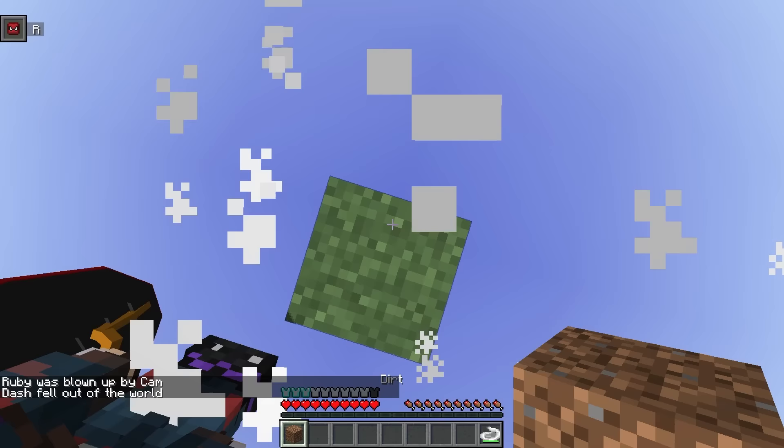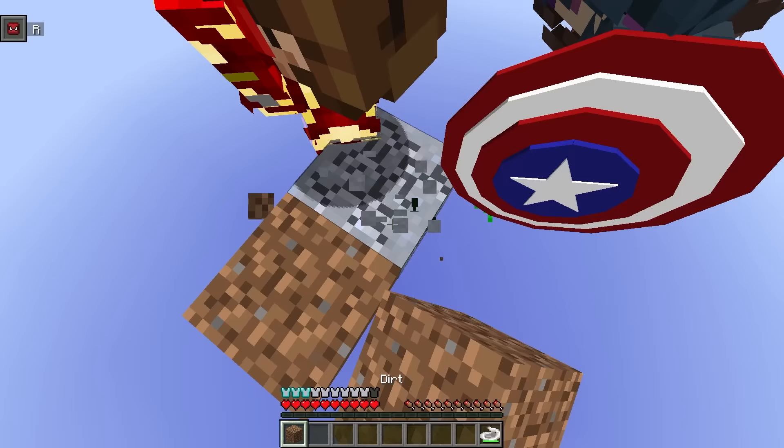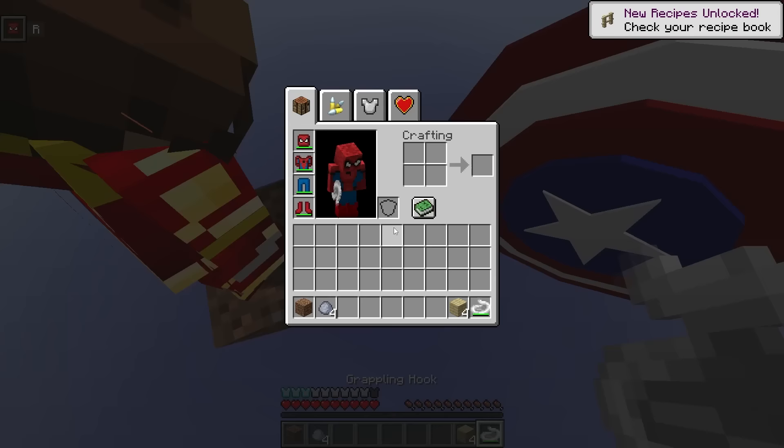We've got to get out of here and beat him up. We cannot let the Joker get away with that — he literally blew us up and now we have to start the one block from zero again. Let's just keep mining and not try to bring the Joker to us again for now. We gotta get more gear.